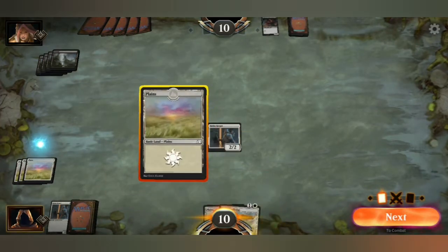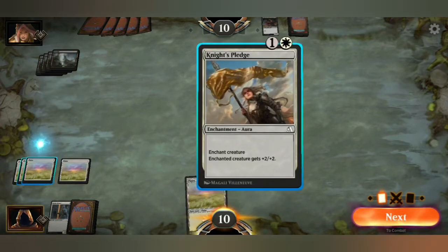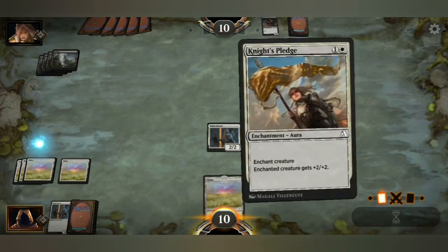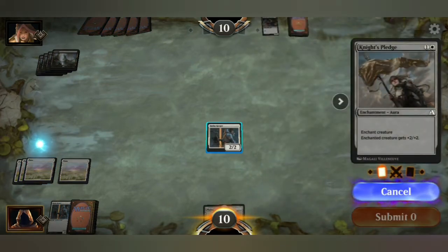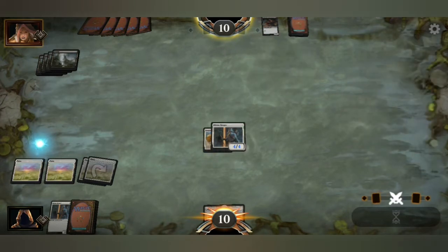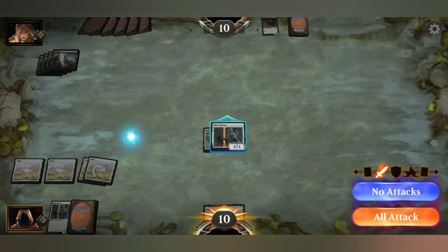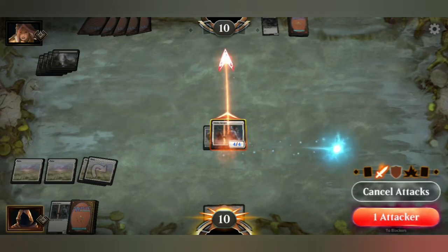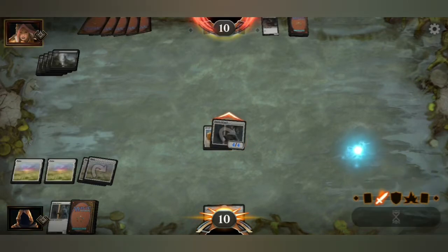Alright, play some land. What have we got? Enchanted creature gets plus two, plus two. May as well, right? There we go. And I almost don't want to attack — let's see what happens if I do no attacks. No, I need to — it's a tutorial, I can't be smart.